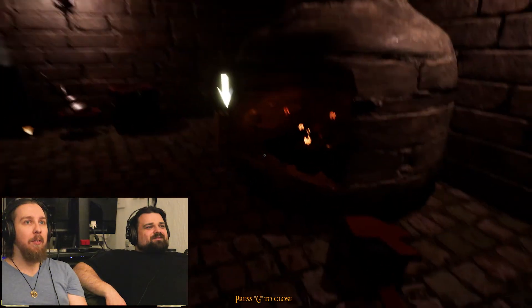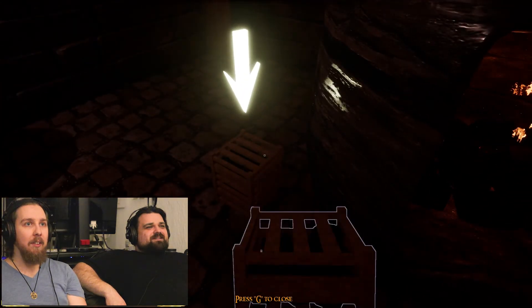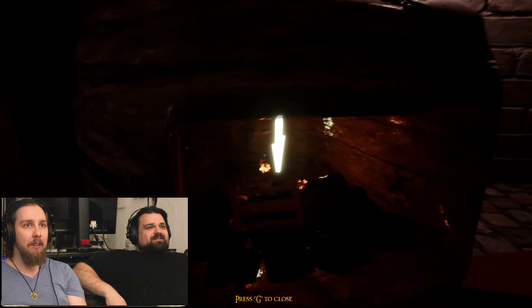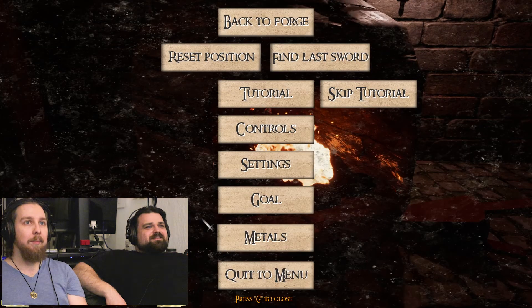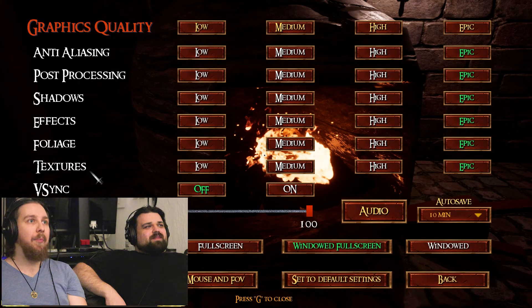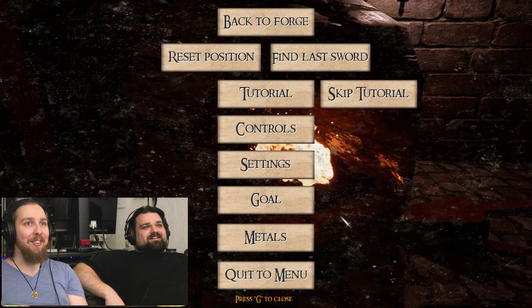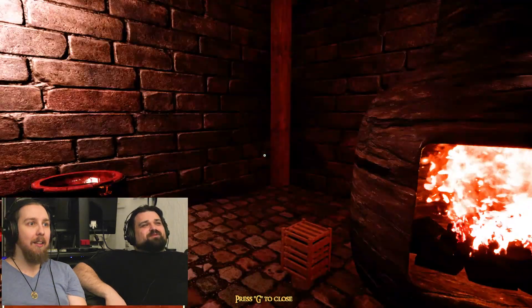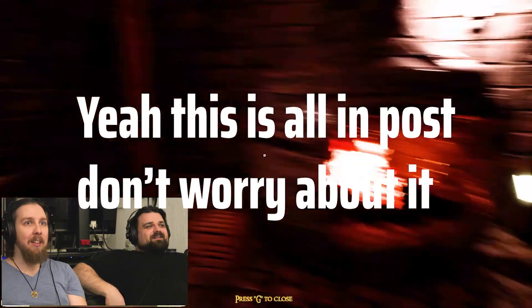Take a cold box and throw it into the furnace. To raise the temperature, press E or left mouse button. Press C when any item is in your hand to see its description. It's really fucking dark — I cannot turn up the brightness. Put the ingot in the furnace.